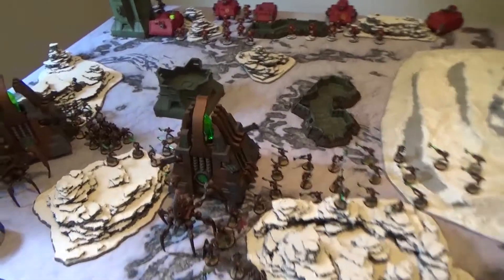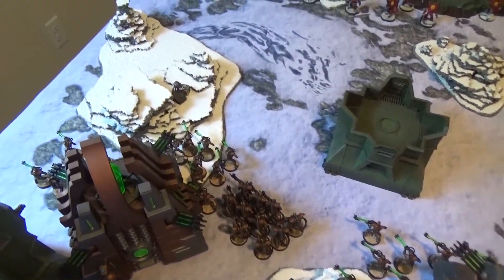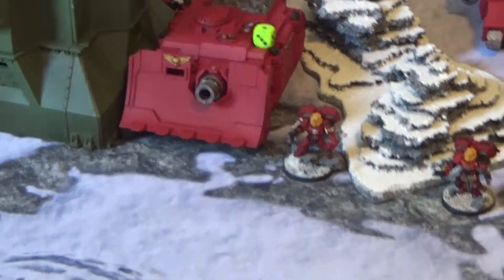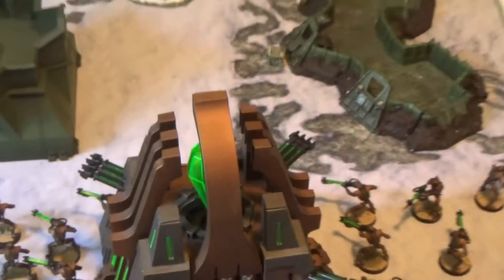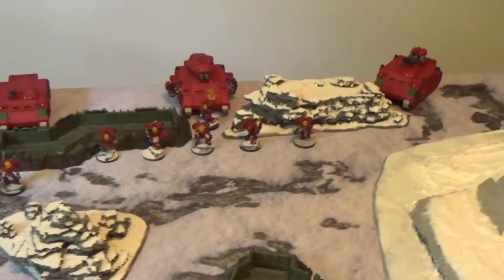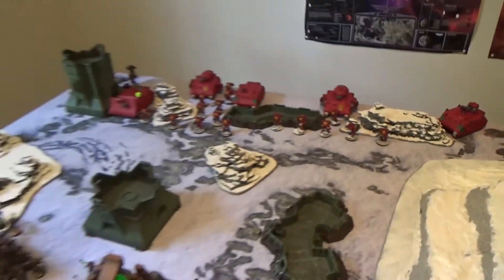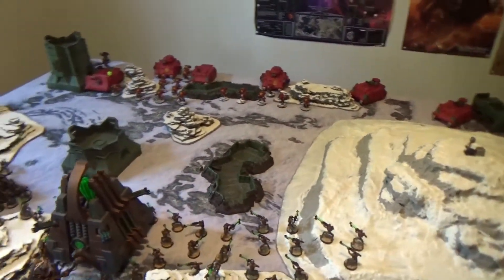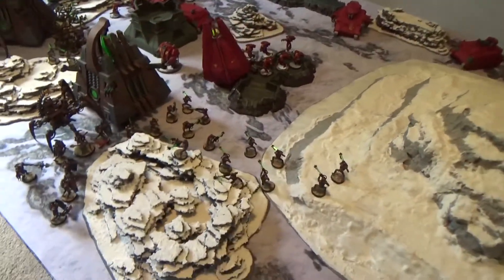Necron Turn 1 ends. They focused efforts on the Vindicator, moving Immortals into a risky position, but only managed two hull points. A Monolith blast killed three Death Company as it moved up. Another Monolith fired on a squad and killed two marines, with warriors finishing off a few more. Not a lot of damage overall but some attrition on the Blood Angels.